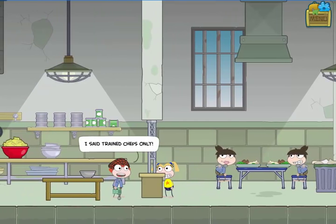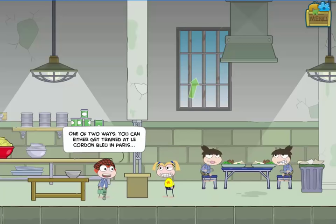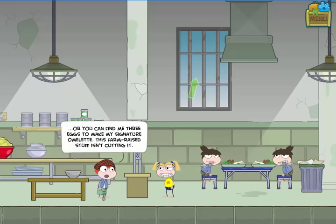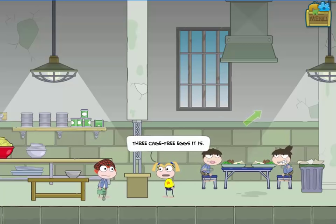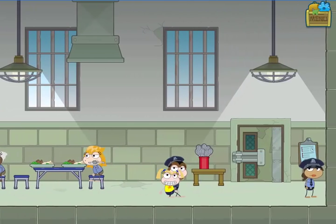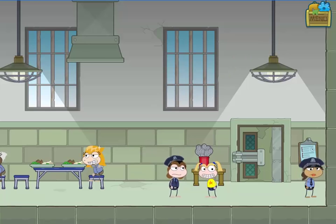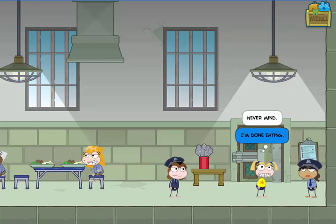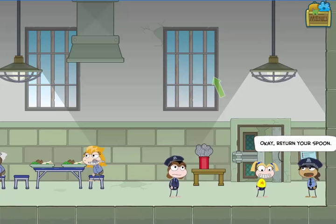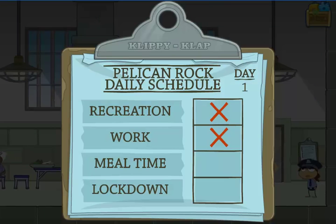One character I haven't met yet is the chef Flambe, who will not allow me to get into the kitchen, although there are things I definitely want to do back there. Flambe wants three eggs in order to make an omelet — I'll be able to find those elsewhere, and that's what's going to allow me to get in the kitchen. When I talk to the guard, I'll give her back only one of the spoons and keep the other one in my inventory.